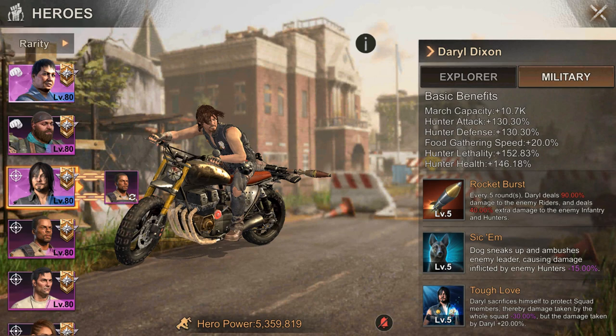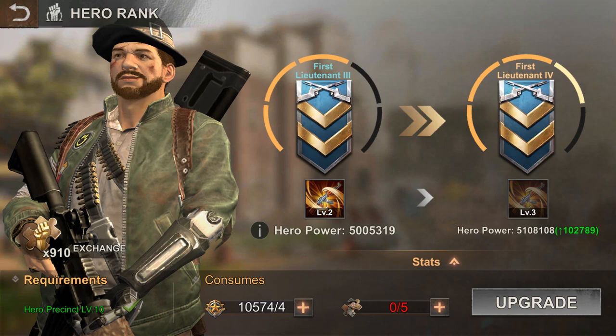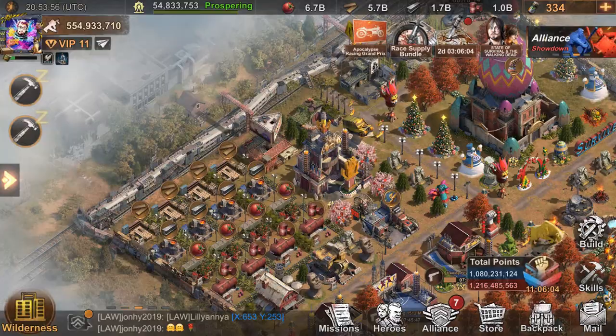If you resonate Daryl with a legendary hero, Daryl will also appear as a legendary hero on your heroes tab with a yellow background. Additionally, resonating with a legendary hero will provide better hero skill stats for Daryl.